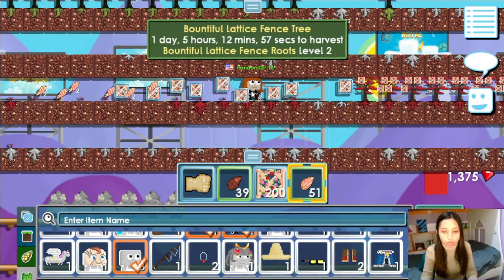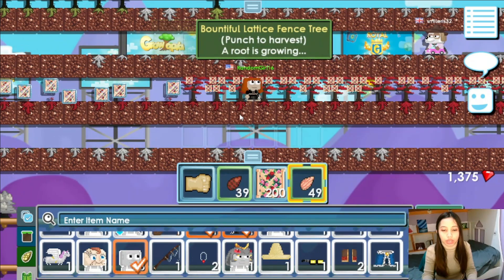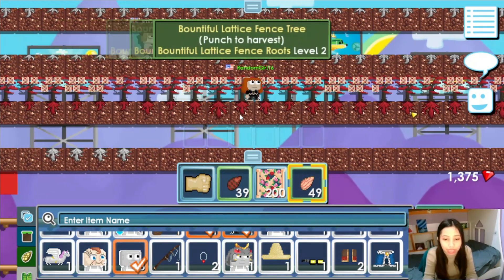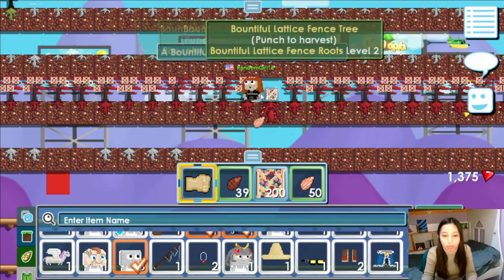This is what happens when you are on level 2 — the first is level 1. The root is growing. Level 1, level 2, and last is level 3. This is how a level 3 looks like. So when it's level 3, you try to crush it and it will appear like this.